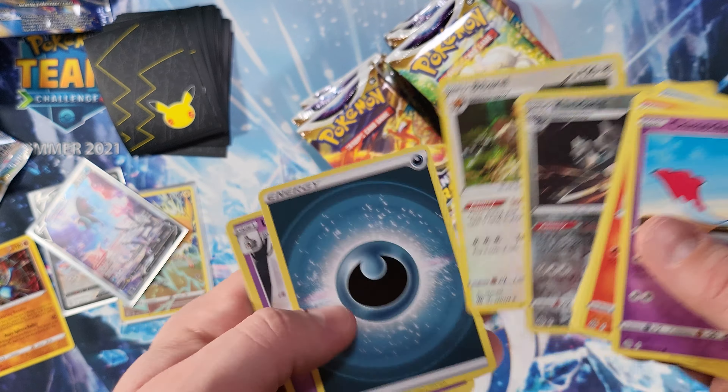We got Riolu and Mewtwo and another V-Star card and a code card — getting close to the end. Remember to drop a like on this video, we've got some amazing pulls and they just keep coming. What is next — Kindler and Manaphy, another great playable card. Prevent all damage done to your bench Pokemon by attacks from your opponent's Pokemon — great ability.